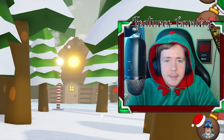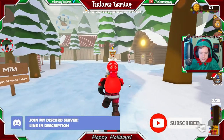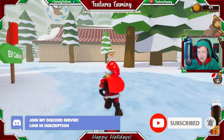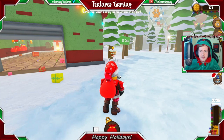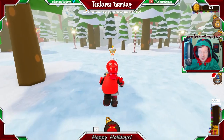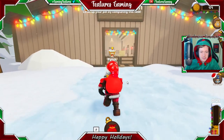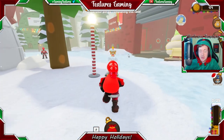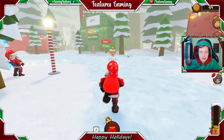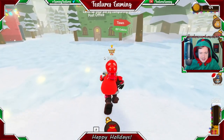Welcome back to Features Gaming! Today we're back for another episode of Robloxmas, and we're on the North Pole. I've played this game on a few other Robloxmas videos, and this game has changed since the first time I played it. In this game you can look after reindeer, cut down trees, and buy sleighs to deliver presents. It seems like every Santa is dressed exactly the same as me — that's so weird.